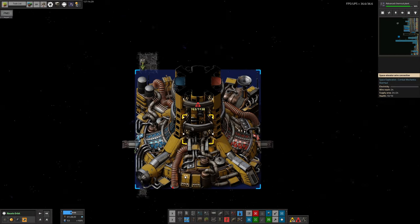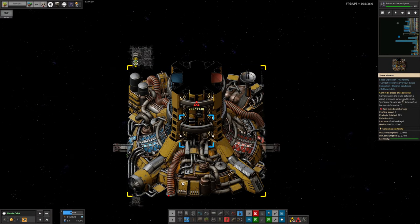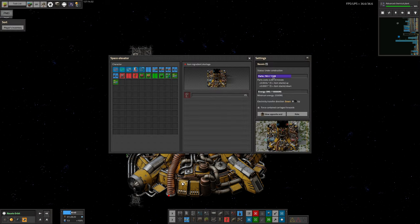As you saw at the start of the stream, we are currently building up the elevator. We put in the base units and then you need 1,138 pieces of cable to build the cable that goes all the way down to the ground from here. That figure is dependent on the size of the planet — a smaller planet would require less, a bigger planet would require more.